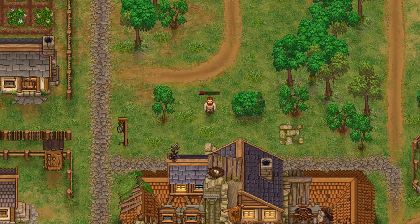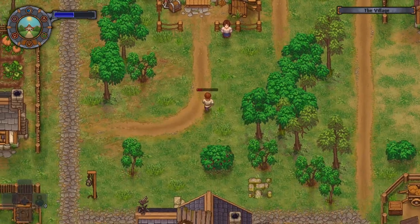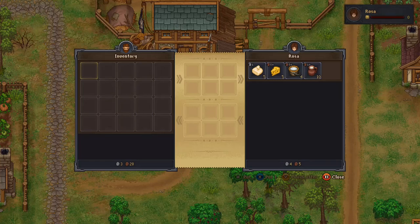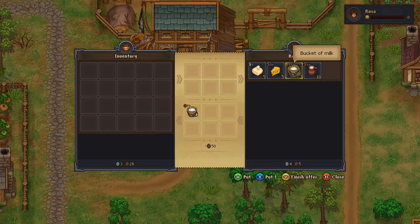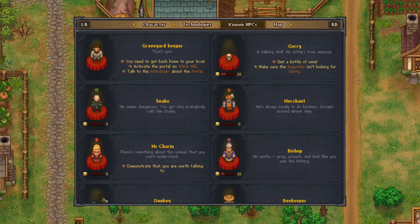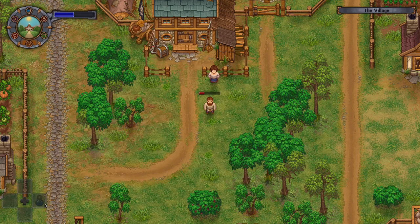For milk, there's the bar right there — just go straight up. Talk to her and you can buy milk from her. You can buy a jug of milk or a bucket. I recommend buying the bucket if you have the money, because you can break it down just like water and get five jugs. It's way more convenient and more compact.